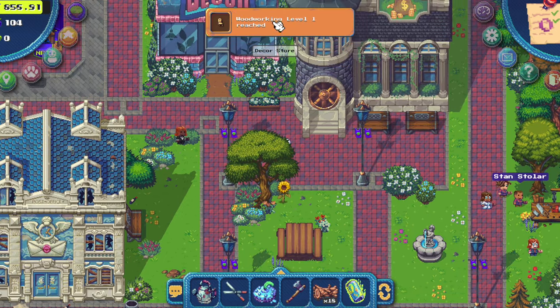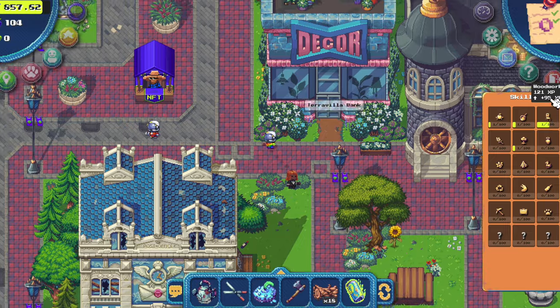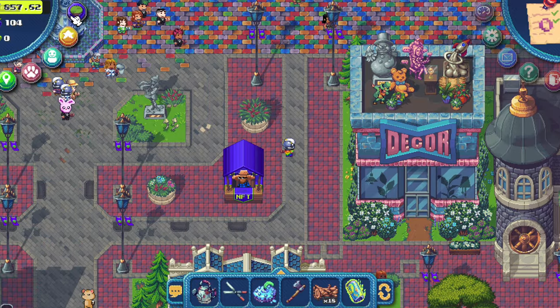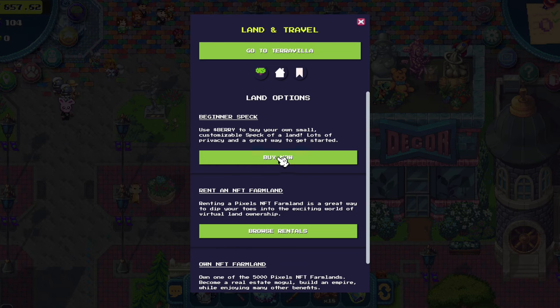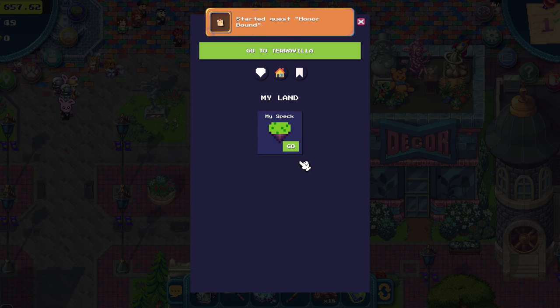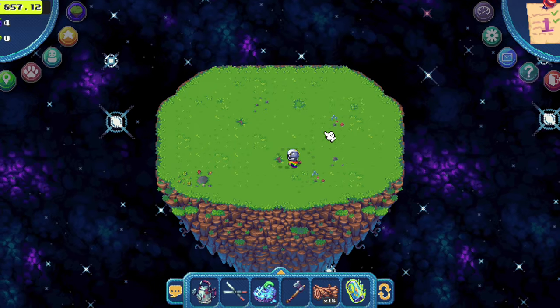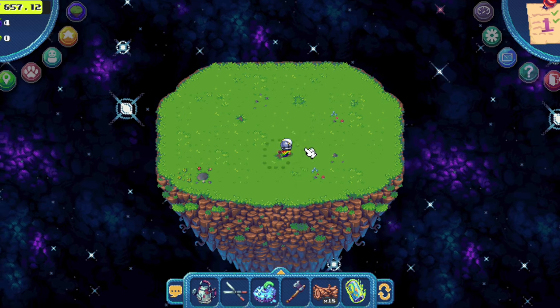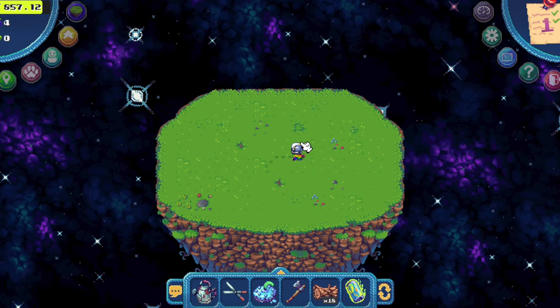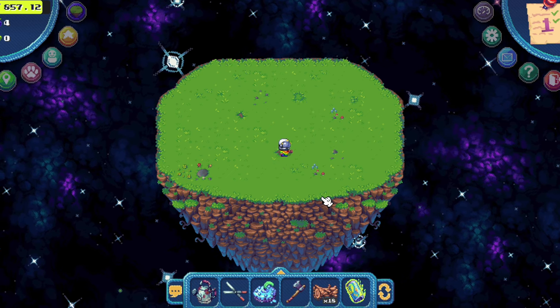We also have a level up — you get a notification here. We are level one woodworking. Now that we have 100 berry, we can click here and buy the spec. It's very important — it will start some easy quests. This is your own little farmland that you can decorate however you want, and this is where you will put your storage chest later when you have them, to store your items and have fast access to them.